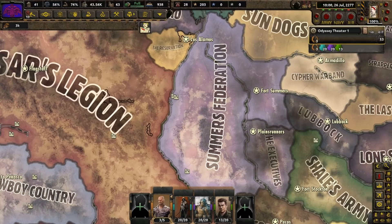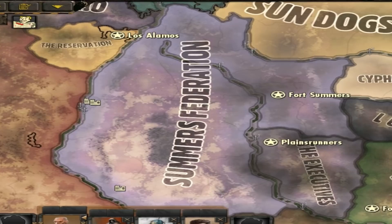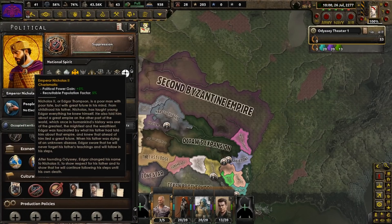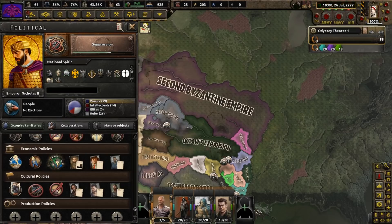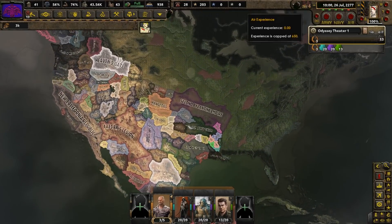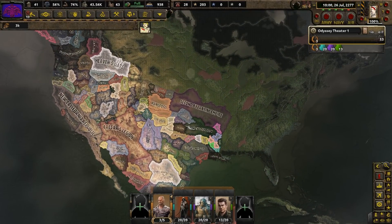Looking across the wasteland, I wondered to myself, how did a guy nicknamed the Monster of the East lose to the Summer's Federation? That was fun. We started out as Odyssey, then became the Second Byzantine Empire, and in the process of all that, demolished any opposition we ran into. The video is going to end here. If you enjoyed the mod, check it out in the description below. If you enjoyed the video, make sure to like and subscribe. Don't forget to leave a comment, because it helps the algorithm recommend the video more. Have an awesome day.